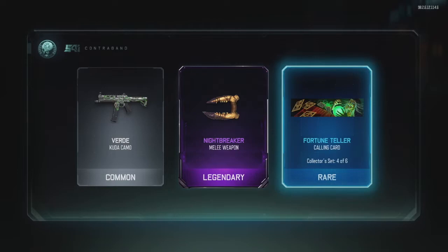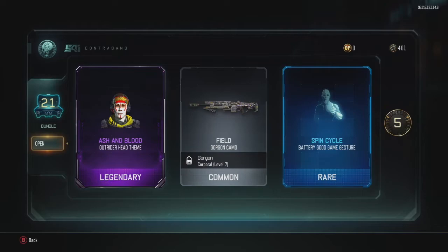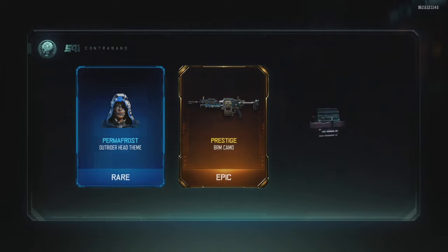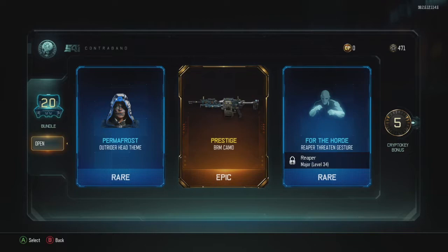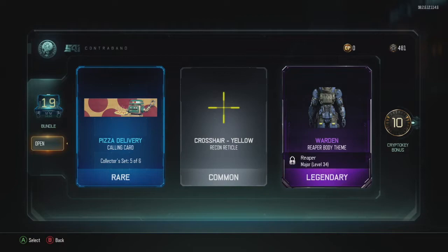Who doesn't want a tank calling card? That was terrible. We just got a Nightbreaker — Nightbreaker melee weapon! Ash and Blood. We got a camo prestige BRM camo. We got 20 more to go, 20 more to go. The cryptic keys continue to rack up — we're getting close to 500. A nice little 10 bonus there — we'll get at least 500 cryptic keys.